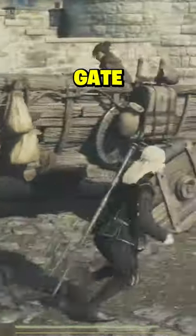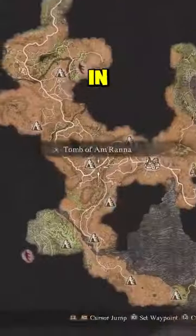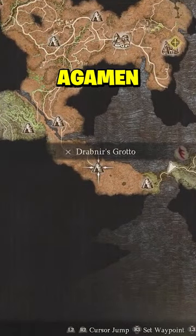Once you arrive, go to the massive gate that borders Batal and wait a while for a cart to appear. Get inside of it and wait until it crosses over the border checkpoint. Once in Batal, head south and go through Drabnia's Grotto, which will take you through to Agamen Volcanic Island.